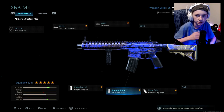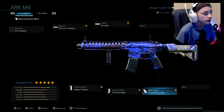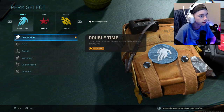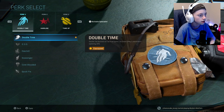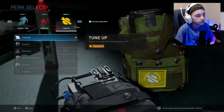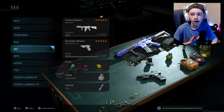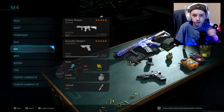The 50-round mag does slow your ADS speed, but we have a good balance with the other attachments. I also have the stippled grip tape for ADS speed and sprint-to-fire speed. I'm running the Urban Defiler variant for the M19 as a secondary. For perks: double time so your movement is faster in general — this is a run-and-gun M4 class. Hardline so each killstreak costs one less kill. And tune up so you get all your field upgrades 33% faster. I've got the frag grenade and the stim so you can heal and go. I always run dead silence, which is the main reason I run tune up. Feel free to use this setup and enjoy the rest of the video.